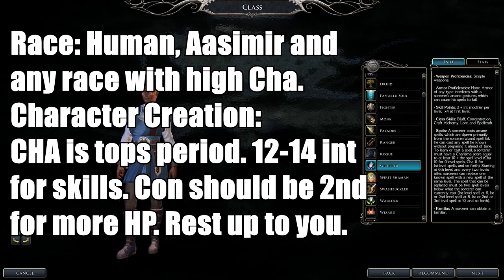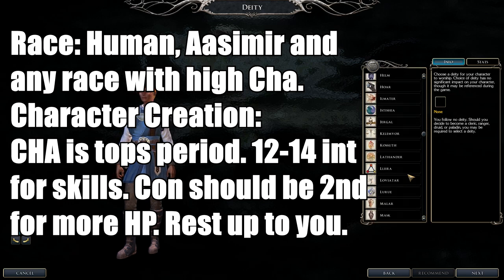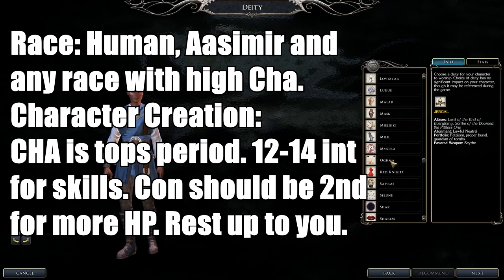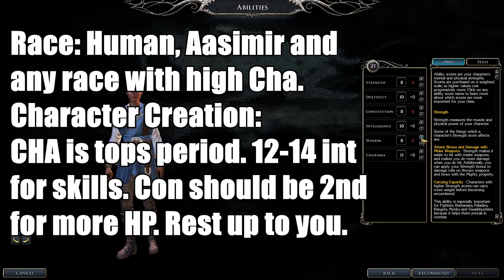The key difference between a Sorcerer and a Wizard: Wizards scribe spells from scrolls, learn from a spellbook, and prepare spells. Sorcerers pick and choose their spells and cast freely, but their selection is limited so you must be wise. Their spells are Charisma-based — 19 Charisma lets you cast up to ninth level spells, unlike the Wizard's Intelligence-based casting.